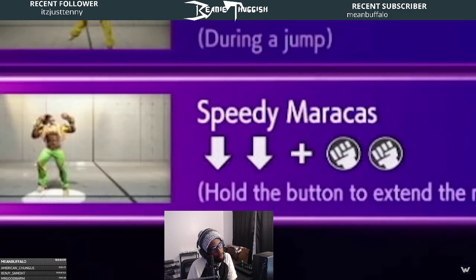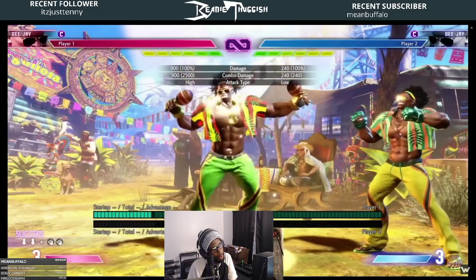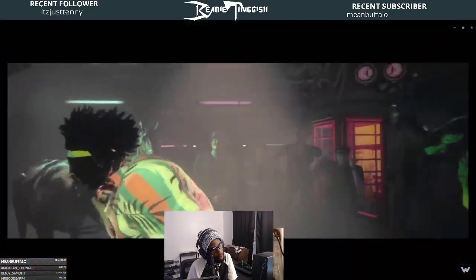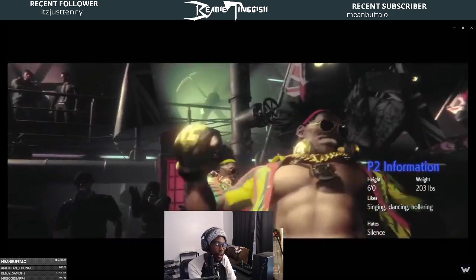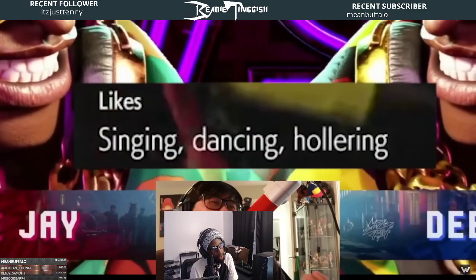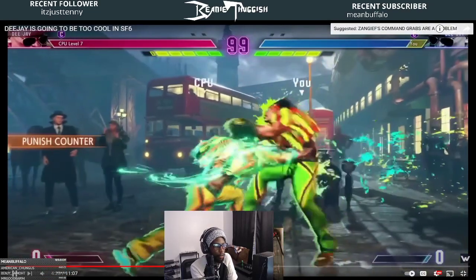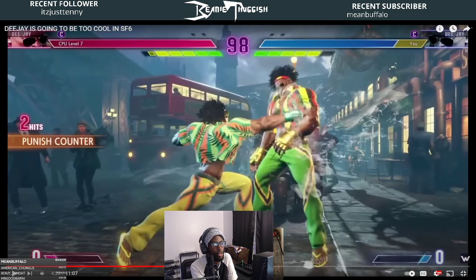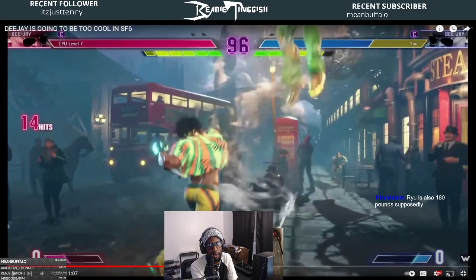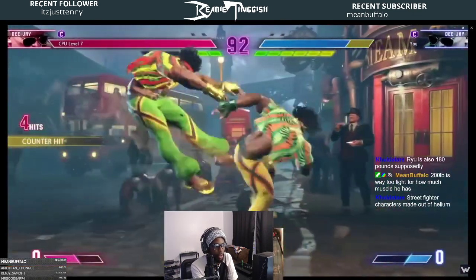Climatic Strike is probably the ender of each version. Building bar with the command grab — the lights come out of nowhere, DJ is godlike. In the CPU Level 7 match: crouching fierce punish counter off Drive Rush, standing fierce, Machine Gun Upper — wow, that's a lot of damage. Meaty crouching jabs into Drive Rush standing jab.